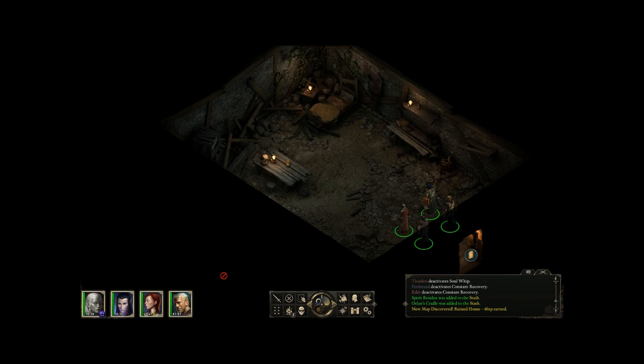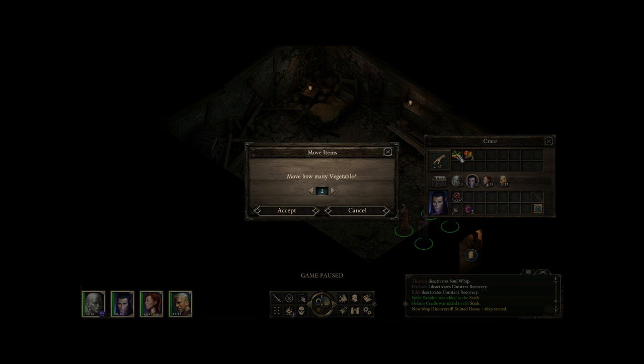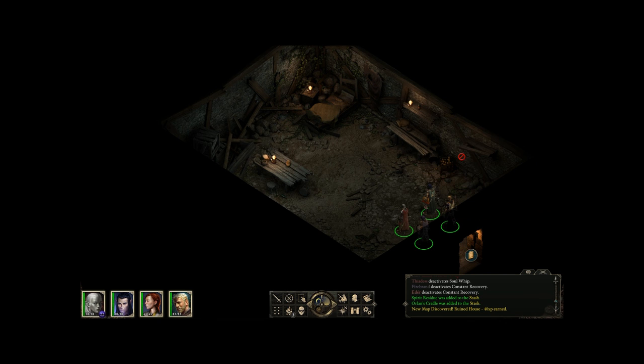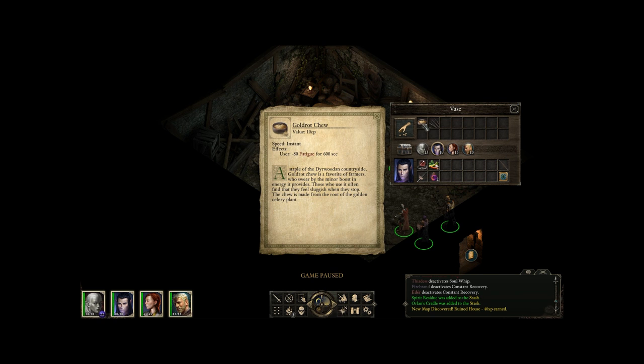Let's go in here - sneak mode. Apparently deserted. Crate with vegetables and fruit. What's this? Gold rot chew - effects: minus 80 fatigue for 600 seconds. A staple of the Deerwood and countryside, gold rot chew is a favorite of farmers who swear by the minor boost in energy it provides. Those who use it often find they feel sluggish when they stop. The chew is made from the root of the golden celery plant. Awesome, we got two of them, and more lockpicks.